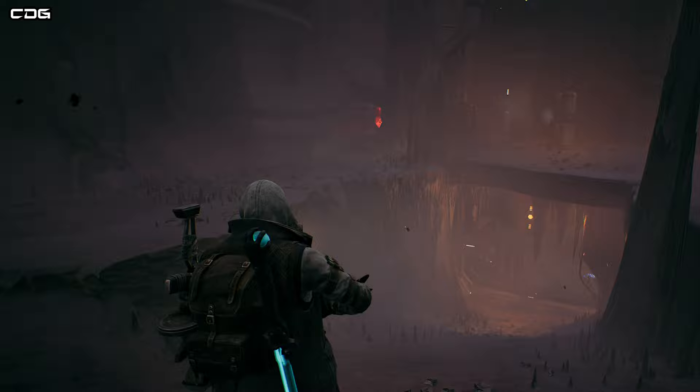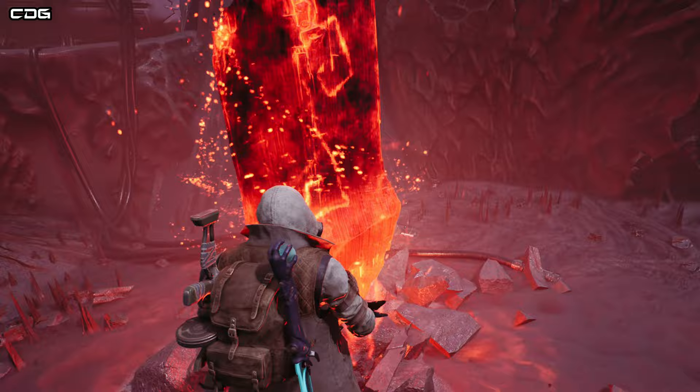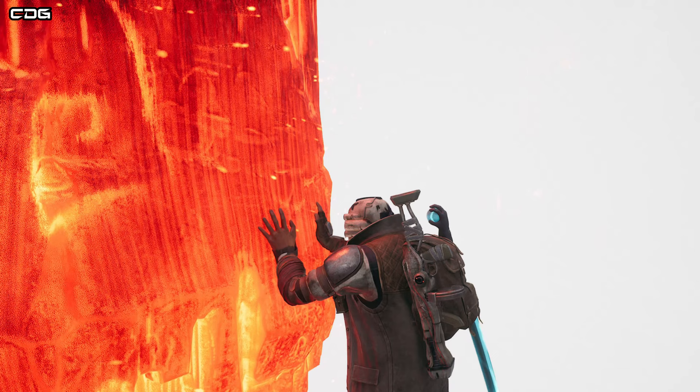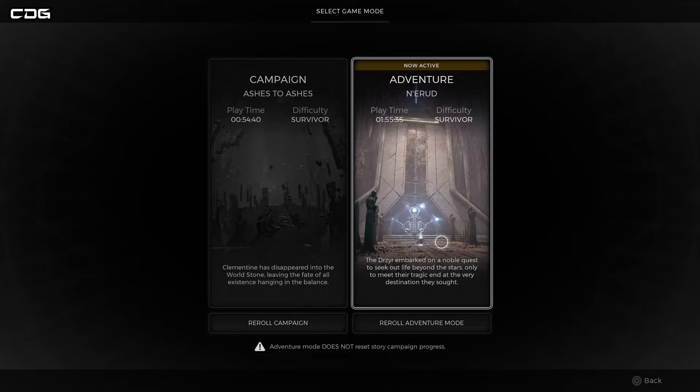Now you've got a pretty badass looking helmet, but there's more to it than meets the eye — you'll be able to unlock the Plasma Cutter. What we need to do is get to a place called Titan's Reach, which is a spacecraft wreckage. This may mean you need to re-roll your adventure by going back to Ward 13, going to the world map, then going into world settings and re-rolling your adventure.